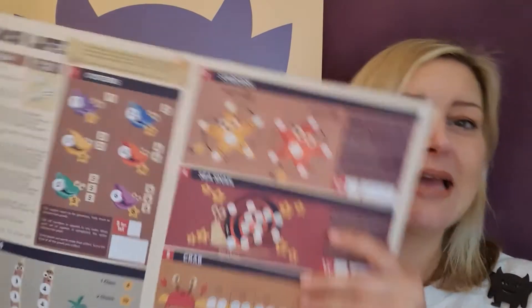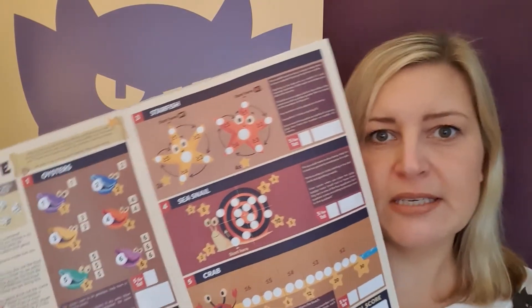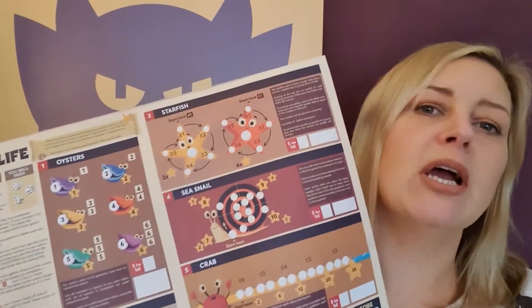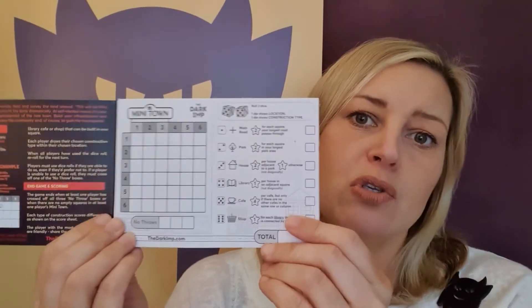Let's dive in. These are the placemat games — Beach Life, and on the back of each sheet is another game called Castaway. These are roll and write games: you roll dice, write on your own score sheet, and everybody has their own score sheet. I'm also going to talk about Minitown, which works similarly — you roll dice and everybody writes on their own score sheet. You can get Minitown for free as a print-and-play version when you join our mailing list.